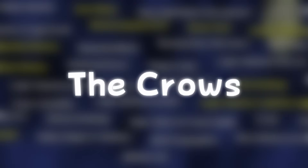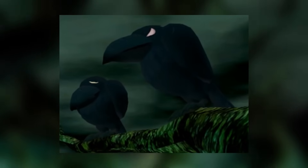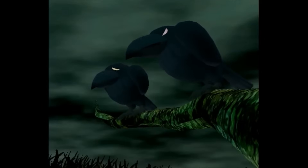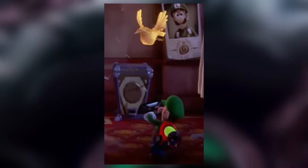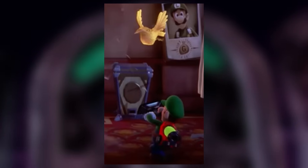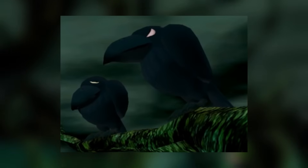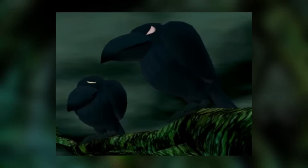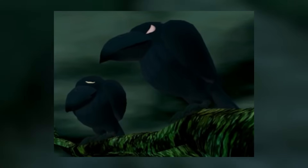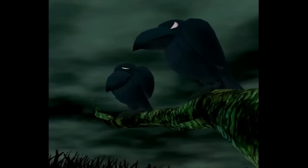The Crows: according to the iceberg, crows are a very overlooked part of the game. There's not a lot of information about why, and aside from Golden Crows being a defeatable enemy in Dark Moon and Luigi's Mansion 3, maybe the crows represent something deeper that I'm failing to see. If anyone has a more definitive explanation, I'd love to know. I'm guessing they have something to do with how crows often resemble death — and since there's two of them, maybe they resemble Mario and Luigi. That's my best guess.